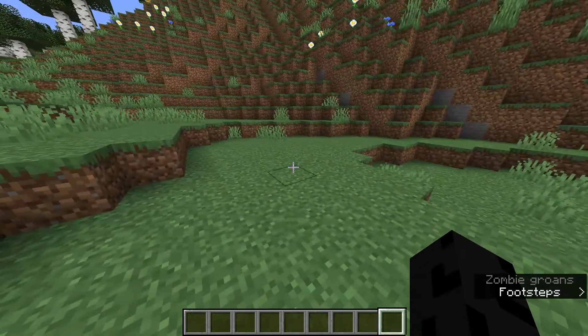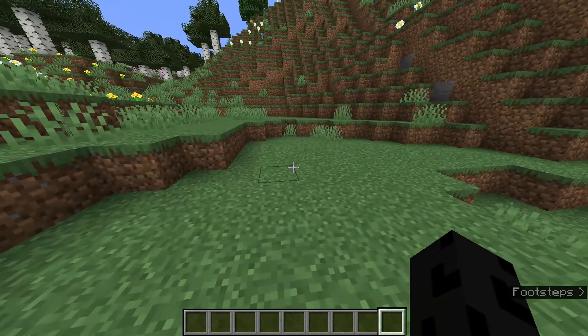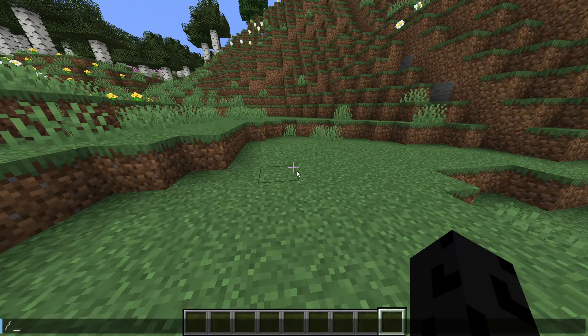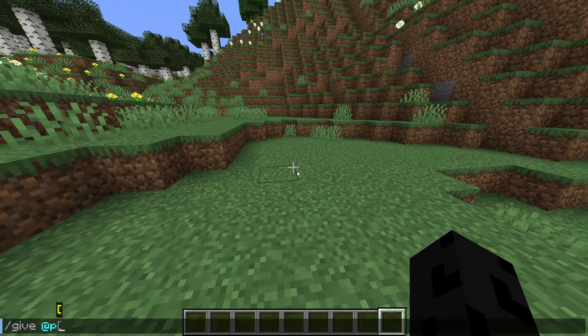For example, a sword that has sharpness 1000. Let's get started. First, we're going to want to type in chat slash give and then your name. You could do @s or @p or your name, which would select you.